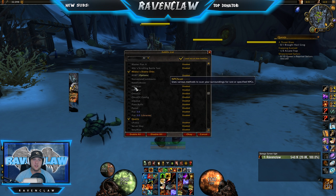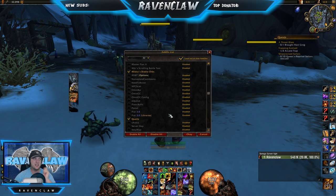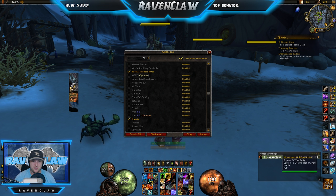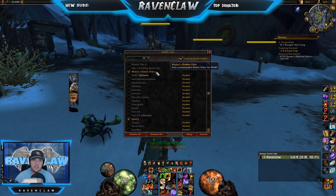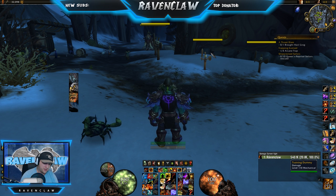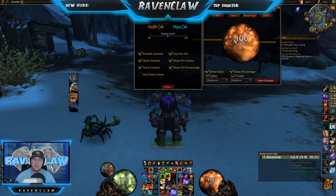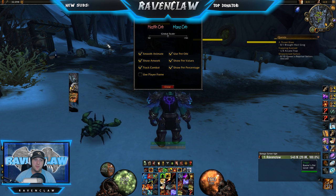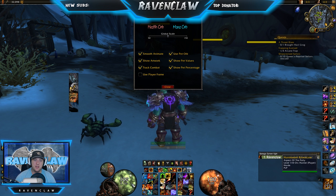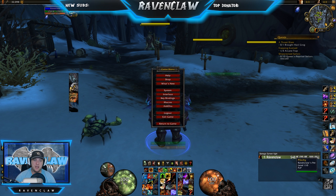This one here is constantly asked for — it's MDiablo Orbs. If you type /MDO, you can change them to whatever color you want, put your own textures in, do whatever. You can use a player frame so you'll have your own player frame, otherwise it just gets used down here. It also tracks your pets as well, which is pretty handy. Just cleans up the UI.